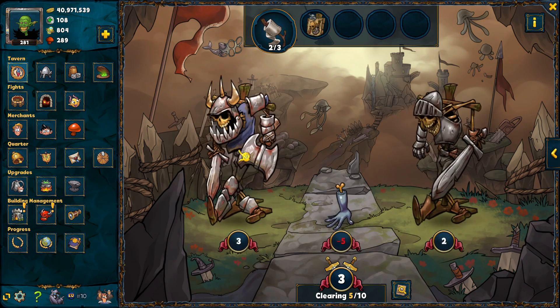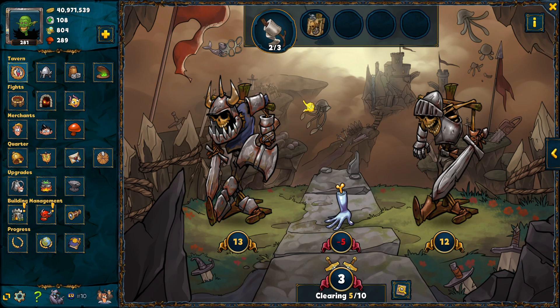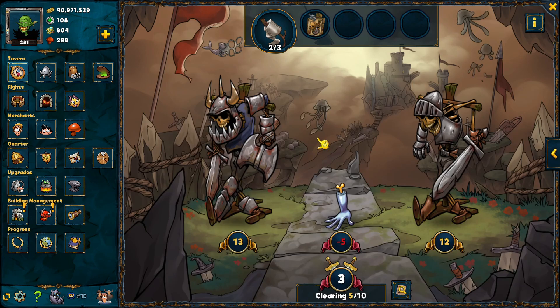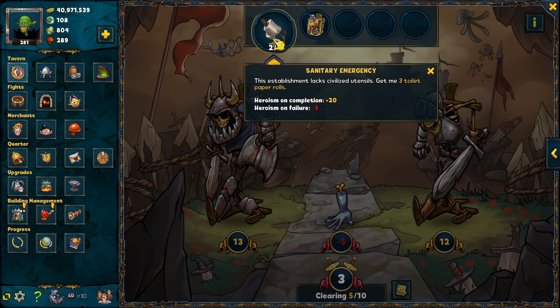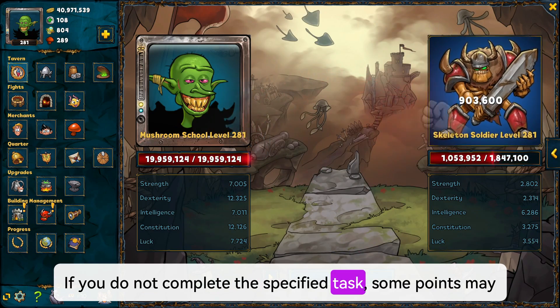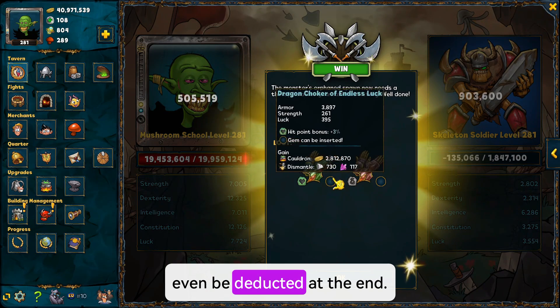Even if you end an expedition with negative points, you still receive a minimum amount of XP. The primary goal of each expedition is to complete the task shown above and thus receive bonus points to increase the reward at the end. If you do not complete the specified task, some points may even be deducted at the end.